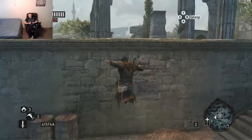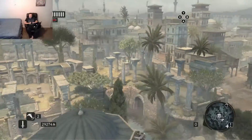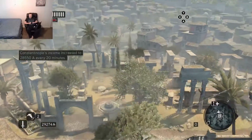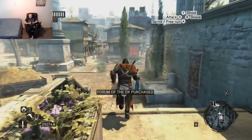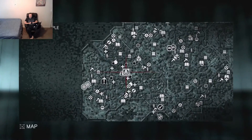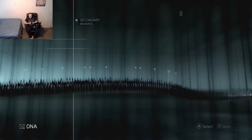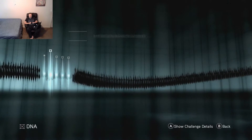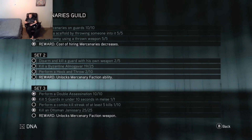Once I buy this building, I'll go ahead and look it up — 32,000, take it. Let's go ahead and actually look up where to find these guys, because if I can get the disarm and the kill from the same people, that would be ideal. It's called Byzantine Mogluvars.